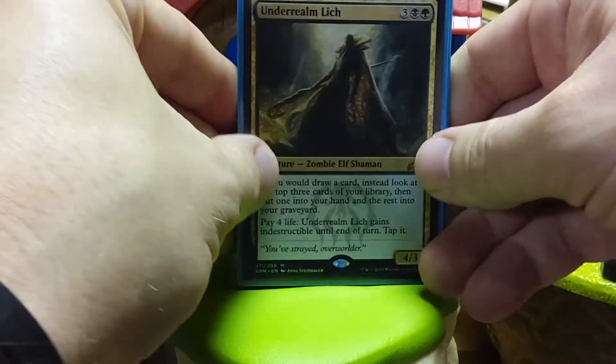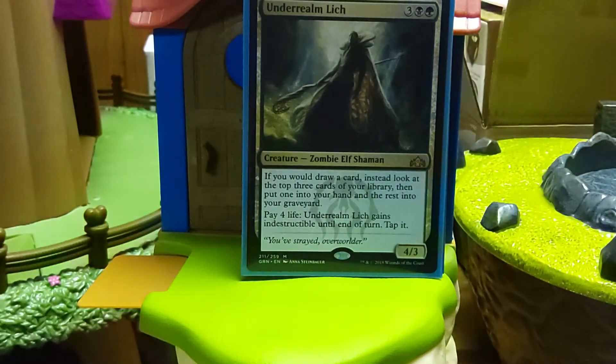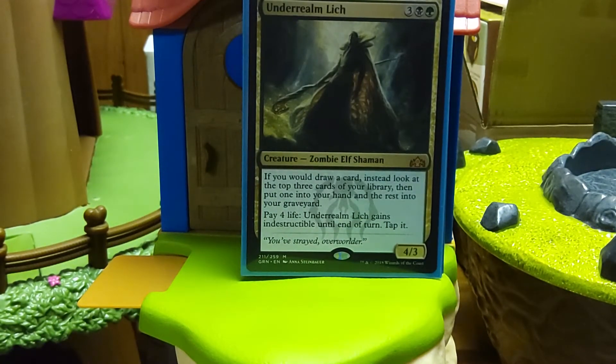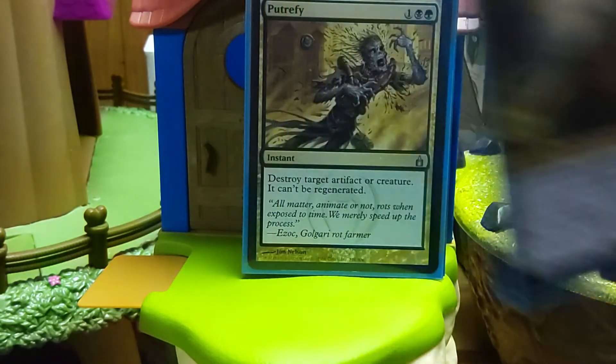Moving on — Black-Green, my favorite color pair ever. Underrealm Lich — five mana for a 4/3. If you would draw a card instead, look at the top three cards of your library, then put one into your hand and the rest into the graveyard. For example, Izzet Charm is going to basically let you look at six cards. It's going to be technically card loss, but you can pay for it to make them indestructible. I've done that a few times just to keep a guy on the board when people are trying to sweep. This card does some lifting — it's not the card that's going to break the camel's back, but it does some stuff.